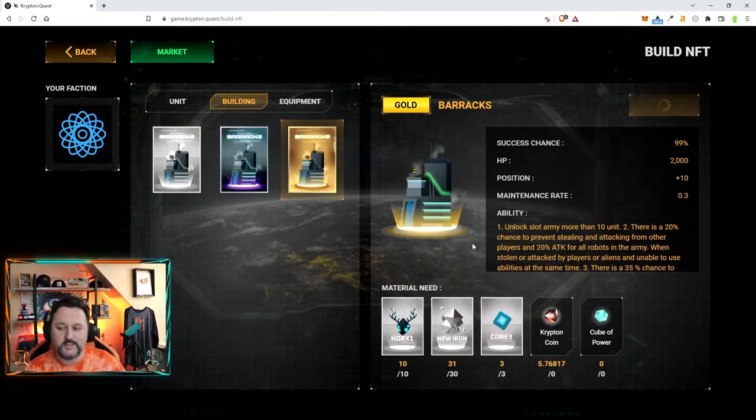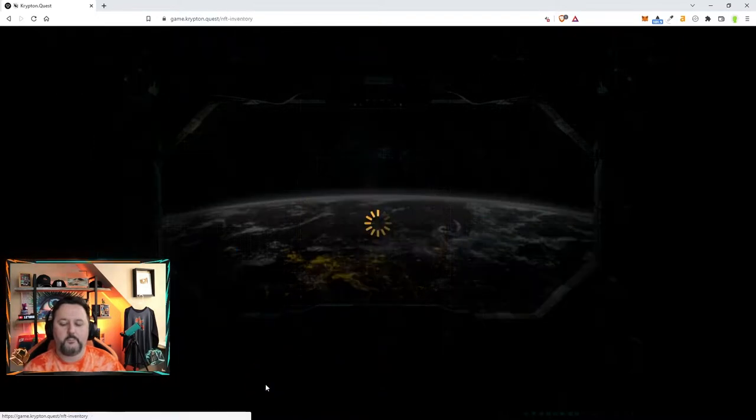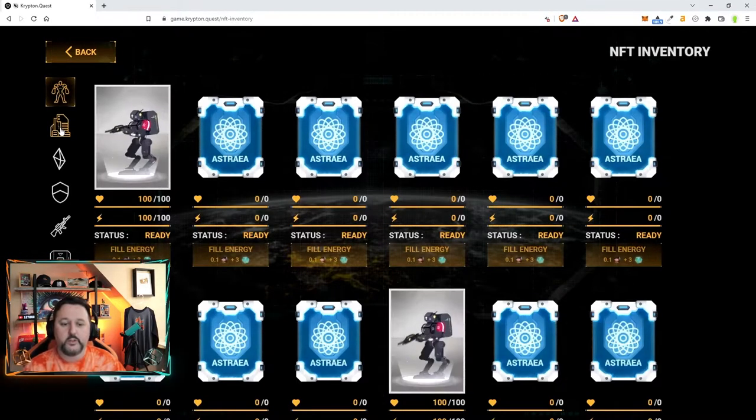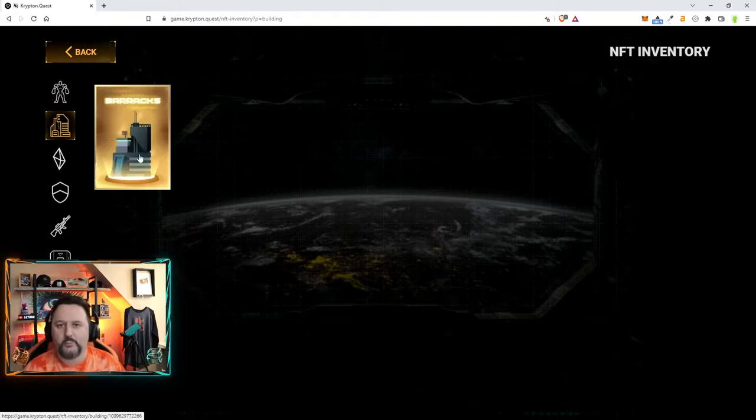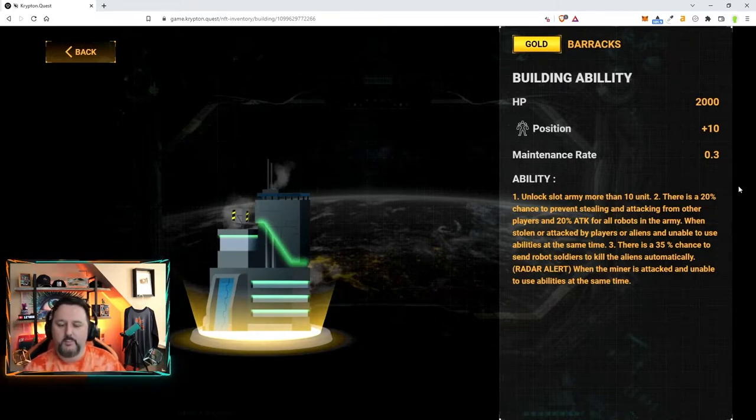Now the question is, are we successful? We had a 99% chance — am I that one out of 100? I don't think so. Let's go to NFT Inventory, choose the Building tab, and — bam — we got ourselves a gold barracks! There it is in all of its glory. We're going to go over this information in more detail in a moment, but I wanted to show you how it's crafted so you understand.